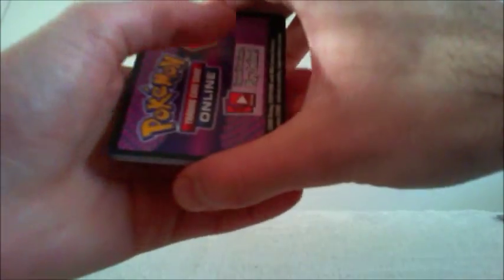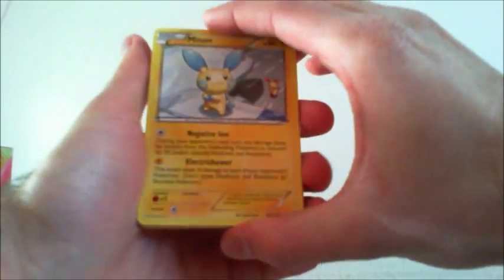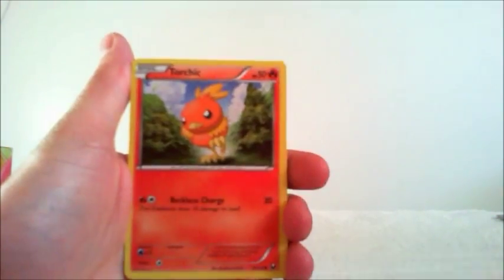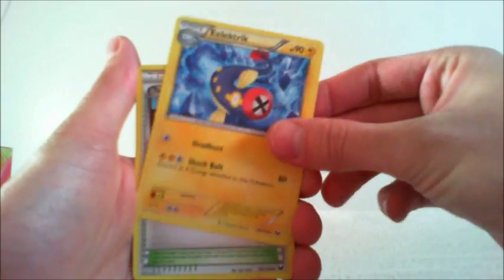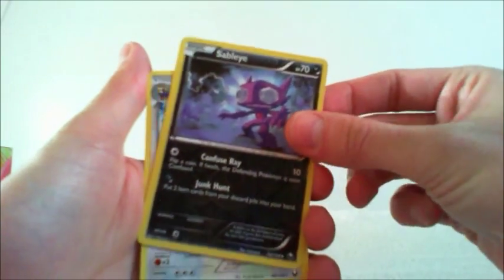Onto Dark Explorers. Minun, Drillbur, Eevee, Torchic, Lillipup, Chatot, Electrike, Twist Mountain, reverse Sableye, and Stoutland.